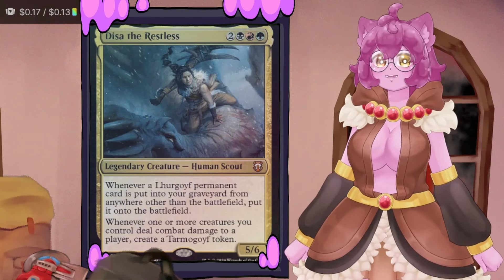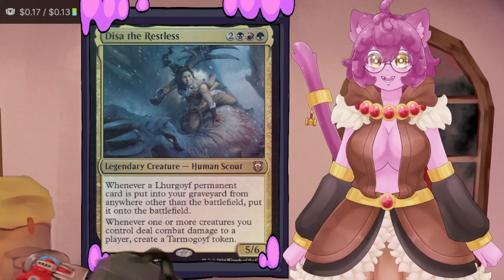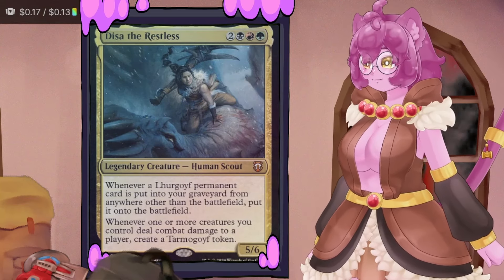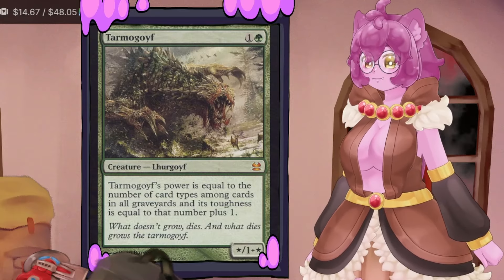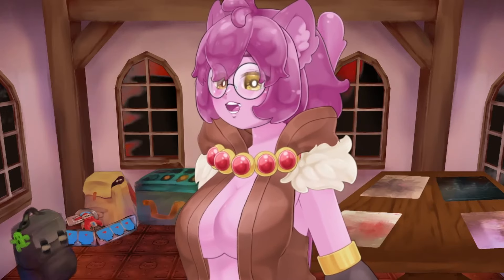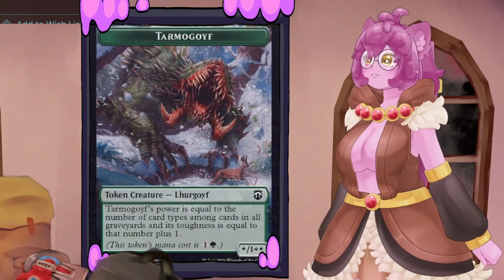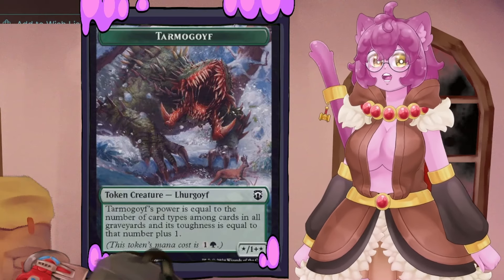Disa's first effect: anytime a Lurgoyf permanent is put into the graveyard, we can revive it on the board immediately. Anytime one of our creatures deals damage to a player, we create a Tarmogoyf token. A Tarmogoyf token has all the properties of a Tarmogoyf. This deck actually has a physical Tarmogoyf token — one of the first tokens outside of being a copy of something that has a mana cost, emulating everything the original Tarmogoyf had.